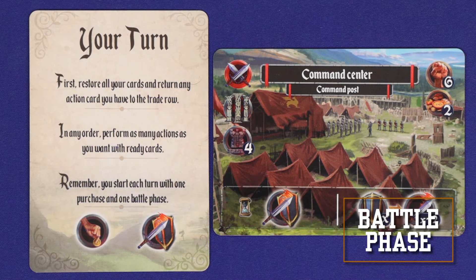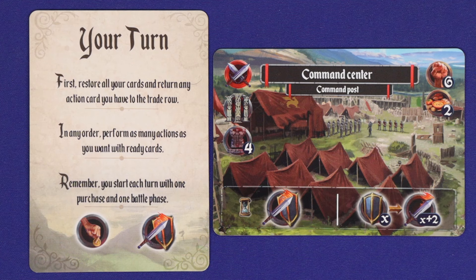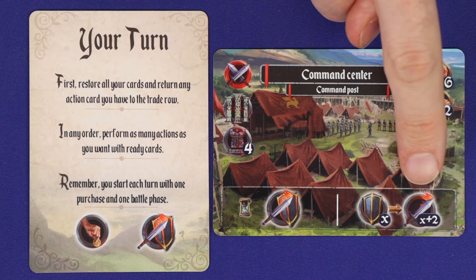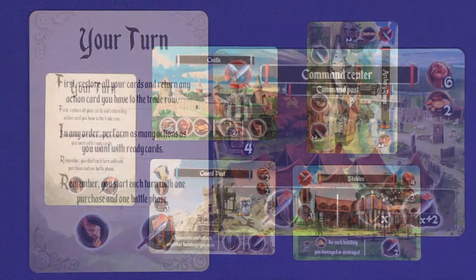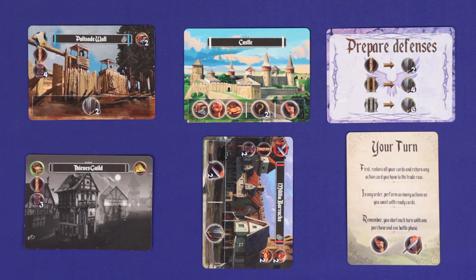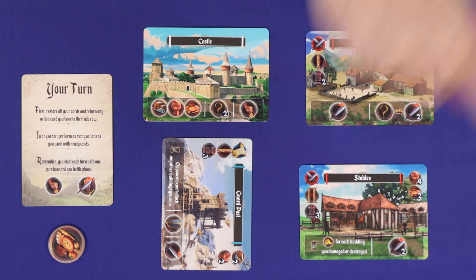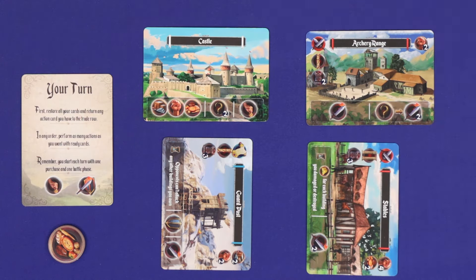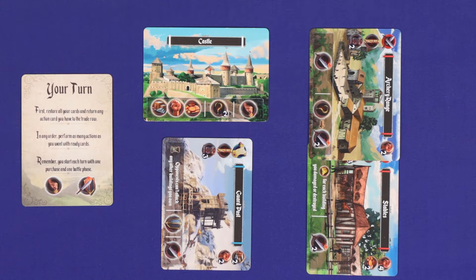Most other effects relate to battle. There are three icons associated with battle: the sword and shield represents a battle phase — for each one you have, you may launch one battle as the attacker. The sword without the shield represents your attack strength, and the shield without the sword represents your defense. When you launch an attack against another player, choose any single building card in the opponent's city to attack, except for the castle. Your target could be ready, damaged, or exhausted. Exhaust any number of ready buildings and count up the attack swords on them — this is your attack strength.